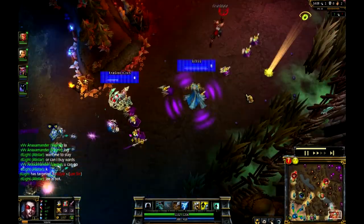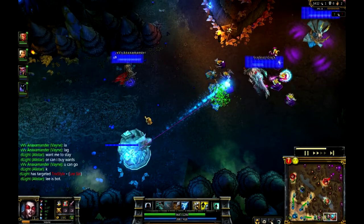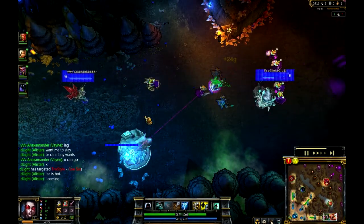Down at bottom lane here, we do have three characters there trying to chase out Anax. I don't think he's going to be too concerned with that though - he still does have close to 1,000 health, going to be going up to 1,000 health relatively soon with that life steal.